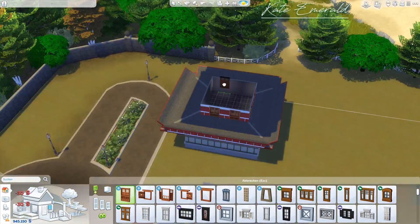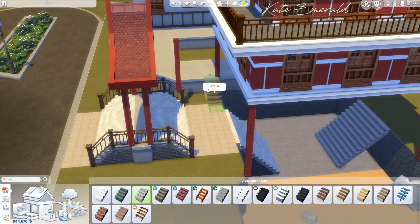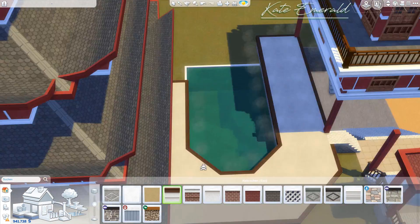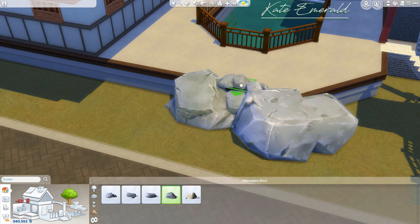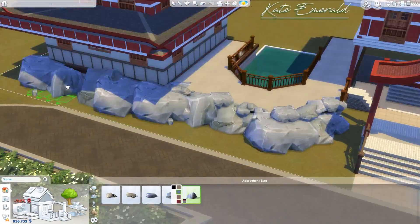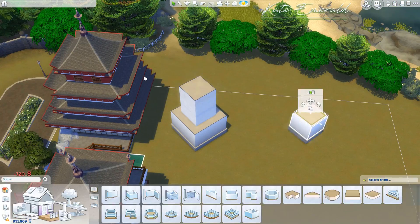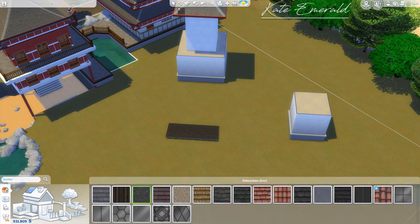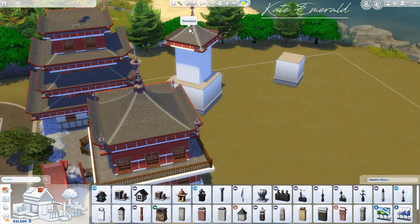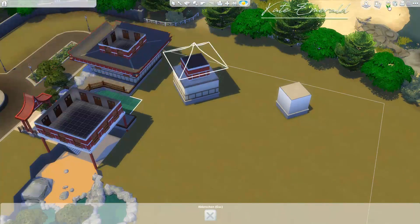All the other buildings, like the barbecue hut and game room, are really close to the main house so your sims don't have to walk far. I know it can be quite hard to play on such a big lot, especially when you have kids or toddlers. It can be mind-boggling when they just walk to another building to wash the dishes. So I wanted to build it in a way that makes the lot actually playable and manageable with a sim family. The house contains everything your sim family needs: a living room, kitchen, dining room, multiple bedrooms, and one butler accommodation.